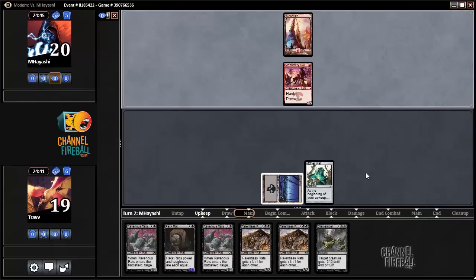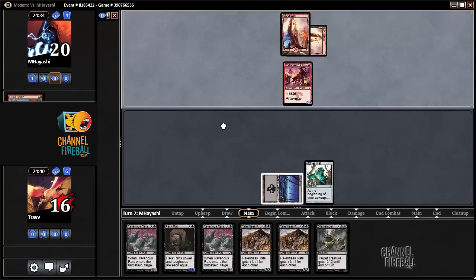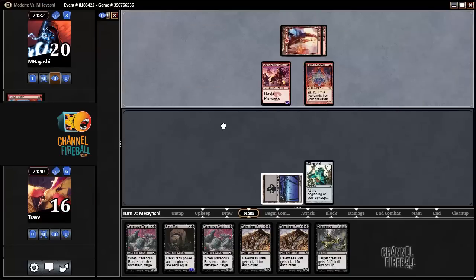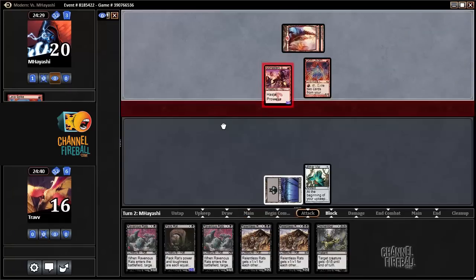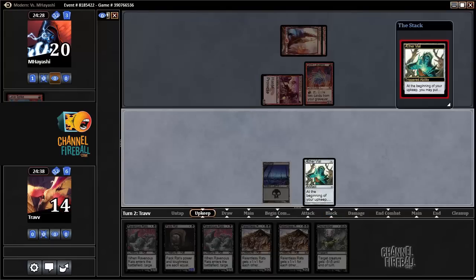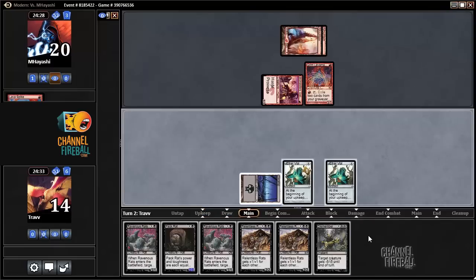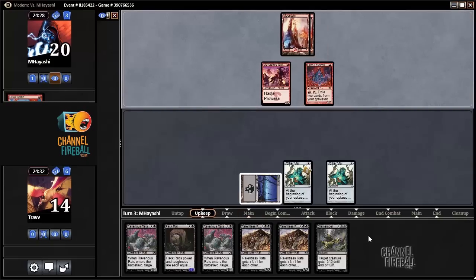Dismember is more life than we want to pay, so this could be tough — a lot of life to lose. Ravenous Rats is pretty great in this matchup actually. Hopefully we draw a land so we can get some action into play. I'm just going to not use Dismember, get a second Vial down, take our lumps this turn, and then start to take over with Rats next turn.